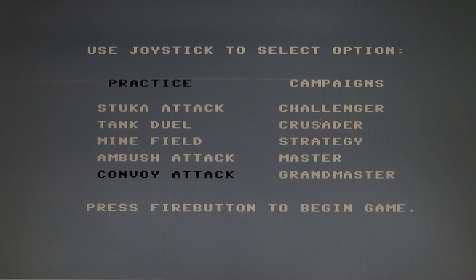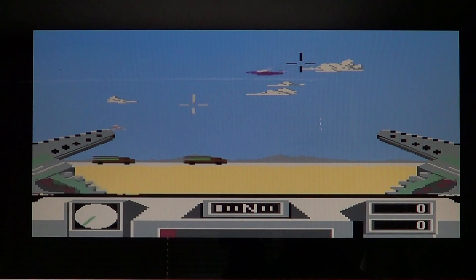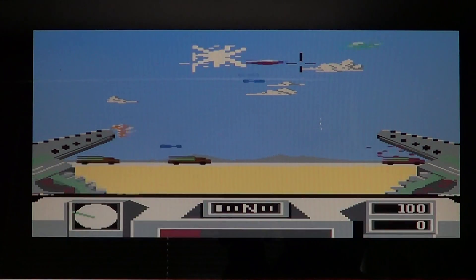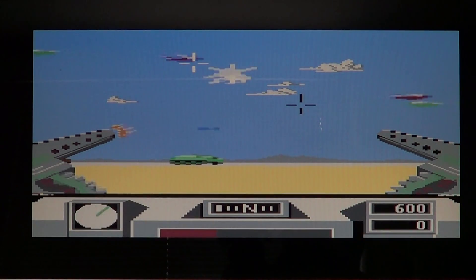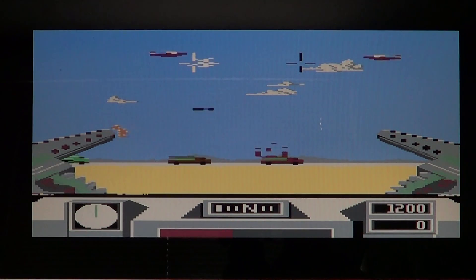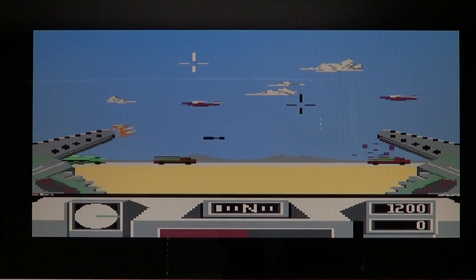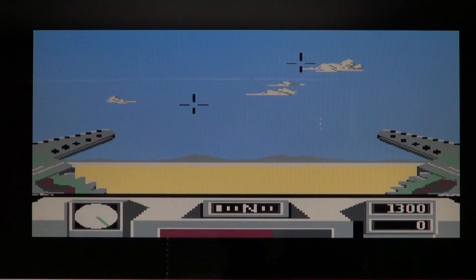There's also a convoy attack mode. Here you have automatic shooting, but what you need to do is shoot the red planes while being careful not to shoot down your green planes — green planes are your friends, red planes are your enemies. That's what makes this part difficult: you sometimes accidentally shoot down the good guys.